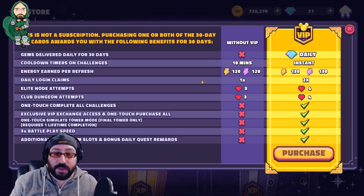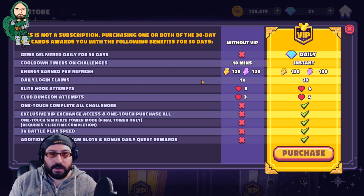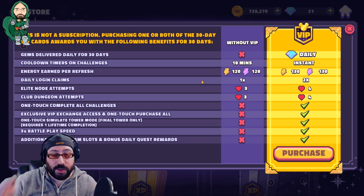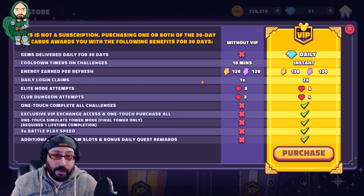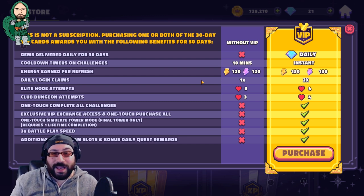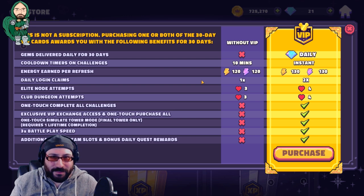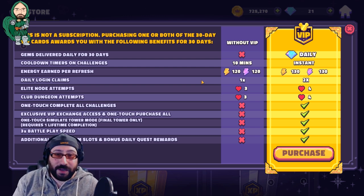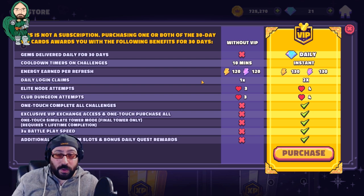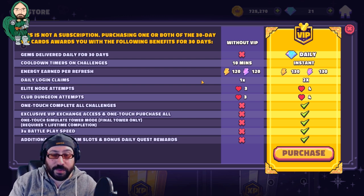First, you get your daily gems. Second, your challenges have no cooldown timer. It doesn't sound like much, but you can immediately do all your challenges instead of waiting 10, 20, 30 minutes each — it's time saving, and that's what you pay for. It gives you 10 extra energy per refresh — going from 120 to 130. If you refresh three times a day, that's an extra 30 energy. It adds up over time. Daily login claims: you get double whatever the daily logins are. If you see one that gives character shards, that's two. If you get gold, it gives you double — from 2,000 to 4,000. All of these things add up, so that's a huge boost.